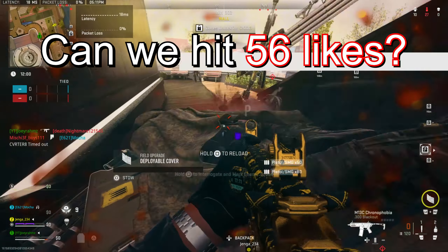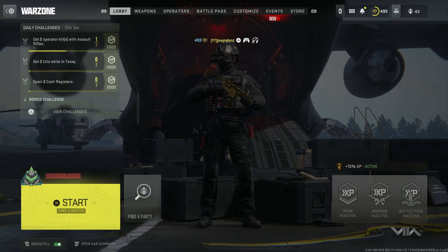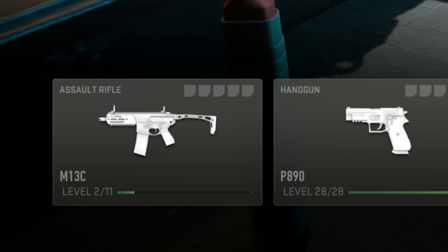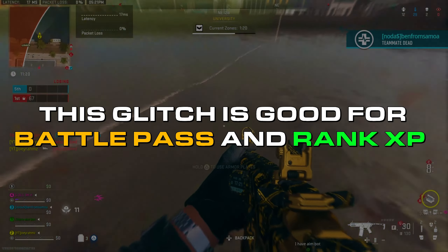Drop a like and subscribe if you're new to see more glitches like this. Now let's begin. All you have to do is load up a game of Vondor Lockdown and make sure what's in your class are stims, semtex grenades, and the weapon you want to use. Also make sure you have the Resupply perk in your perk package. Unfortunately you don't get weapon XP, but just pick any weapon you want.